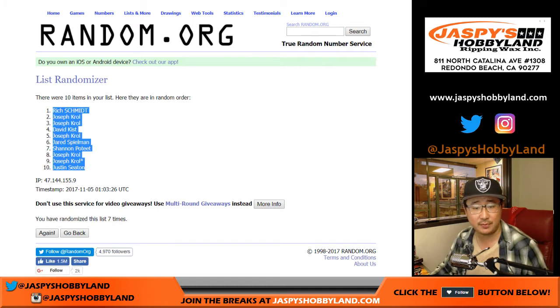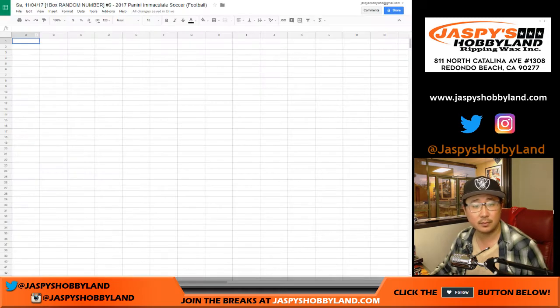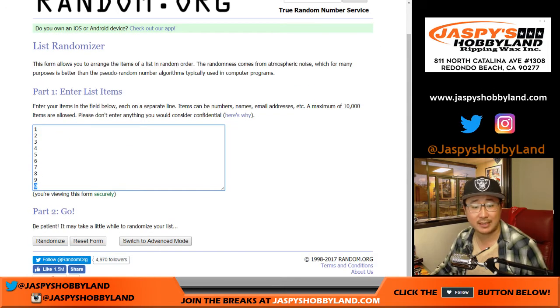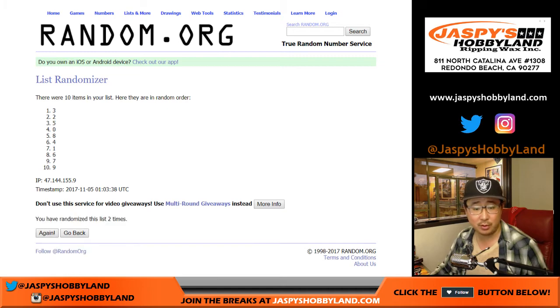We got Rich down to Justin. Then once again, seven times for the numbers. Remember, spot zero gets any and all redemptions, even one of ones. Two, two, three, four, five, six, and the seventh and final time — six down to four.